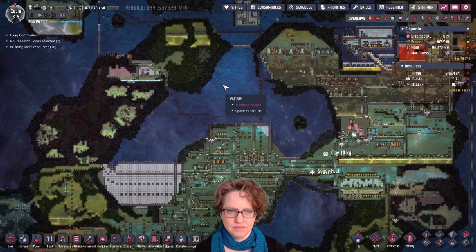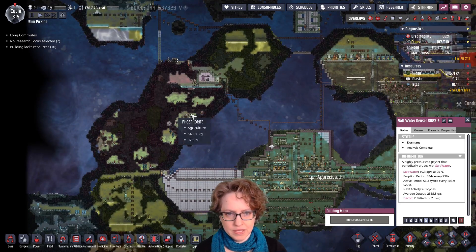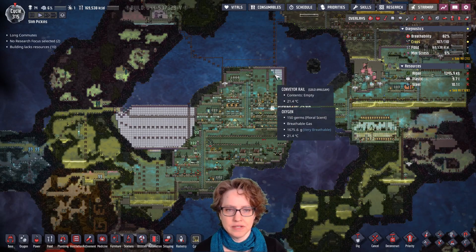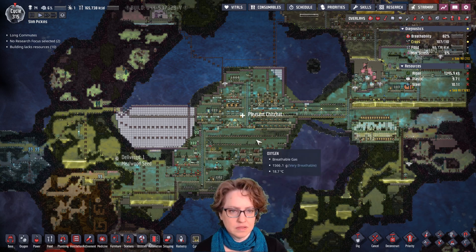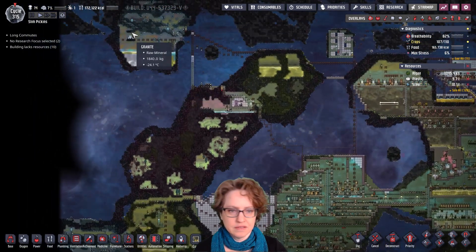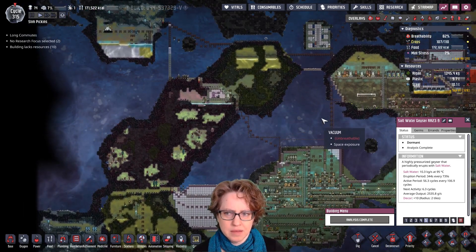For this episode, what I really want to do is tame this saltwater geyser, because we are going to run out of water for our bristle blossoms. It'd be nice to have steady bristle blossoms and just have a better food source and maybe even get rid of some of these mealwood. We'll definitely get rid of these and make at least two rows of bristle blossoms. This can support 75 bristle blossoms, and I don't really plan to build that many.